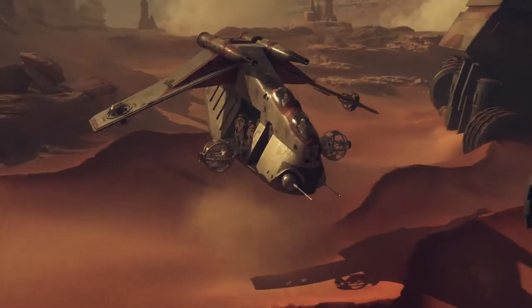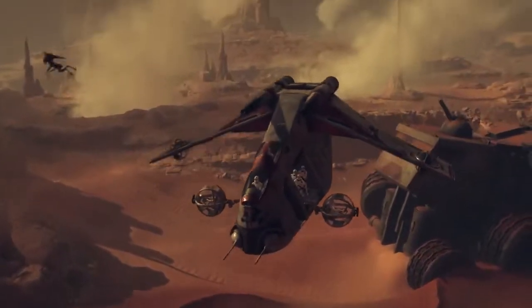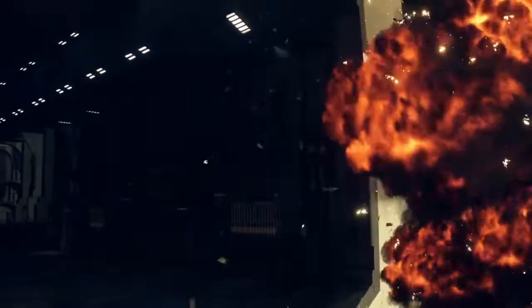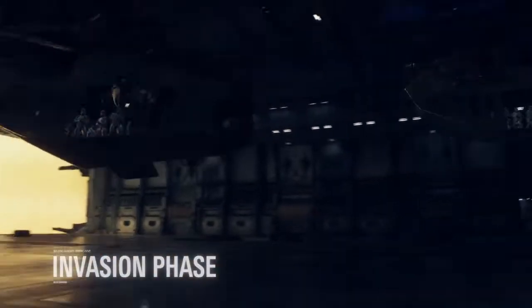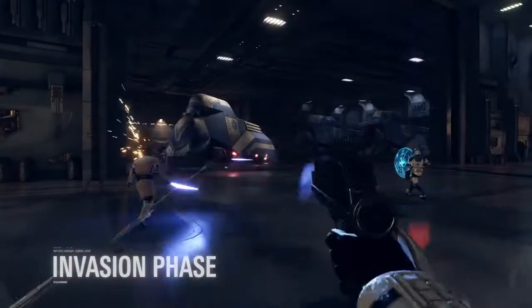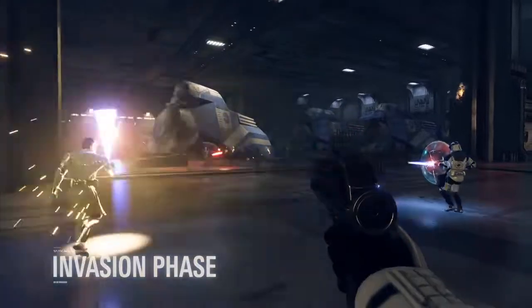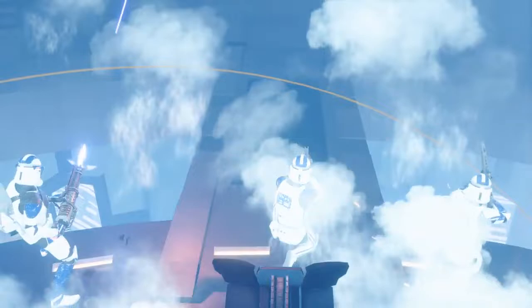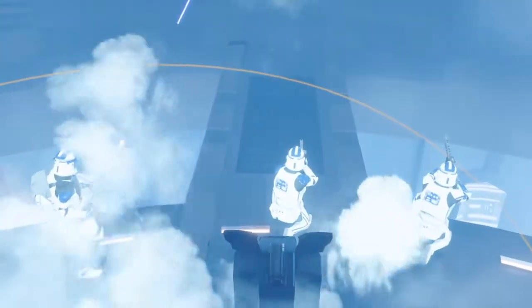When one side has gained enough reinforcement points by fighting on the ground, the Invasion Force is dispatched to the enemy Capital ship. During the Invasion phase, the battle moves to the interiors of the Republic Venator or the Separatist Dreadnought. The attackers must break through a first line of defense to ultimately arm the charges on the ship's weak points. The defenders must do everything they can in order to stop them.